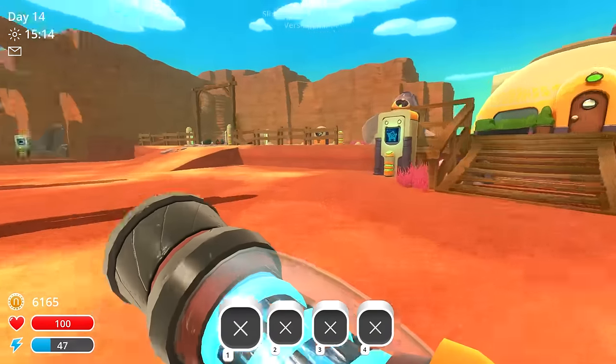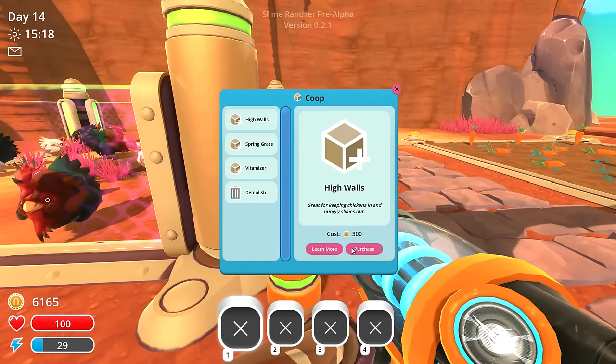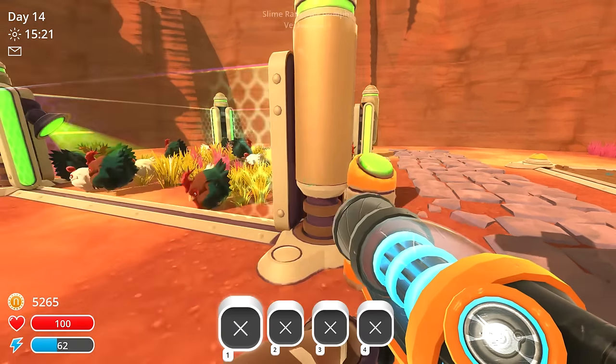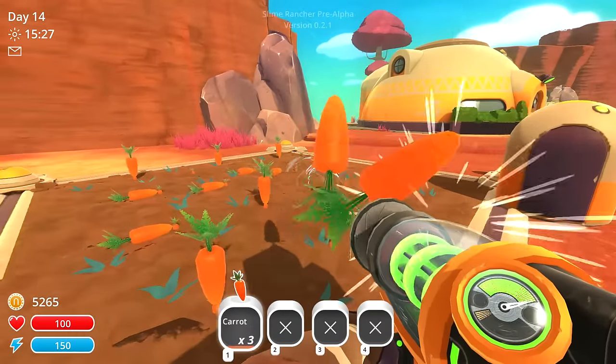The dash boots don't feel like I'm going faster — interesting. We're also gonna upgrade these coops. Give them high walls, sure why not. We're also gonna give them spring grass, which will attract scuttle bugs that chickens love to eat, and hens will produce eggs twice as fast. And a vitaminizer — the very latest in advanced poultry tech — that makes all hens grow twice as fast. We're gonna buy that. We still have a crap ton of money — fantastic.